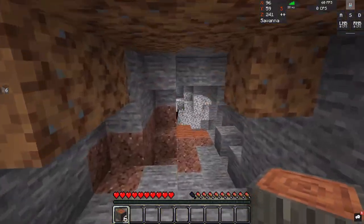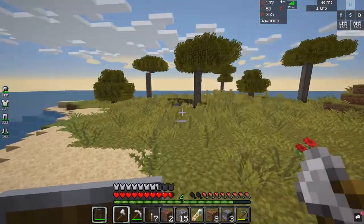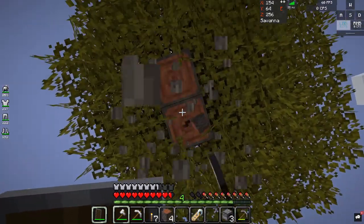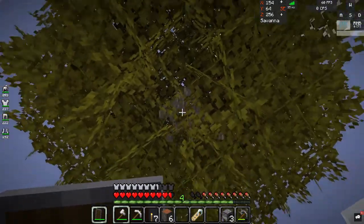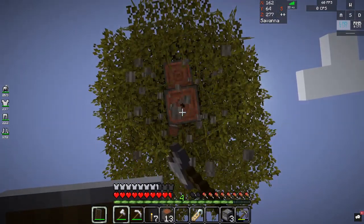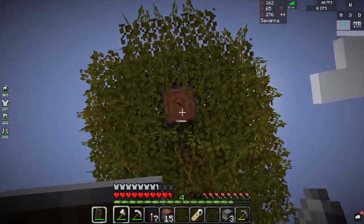Yeah, come in. I'm gonna need to get some wood — I have no wood. I wanna make a house as well. I'm just curious, did you even do an intro or no? Not yet. Are we gonna make different houses or what are we gonna do? Different or same houses — that's the question. Let's do different.